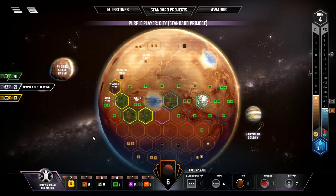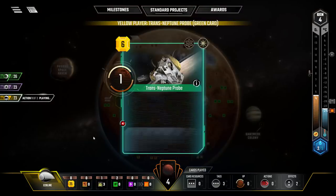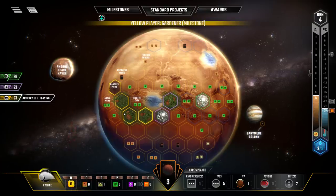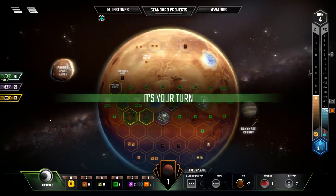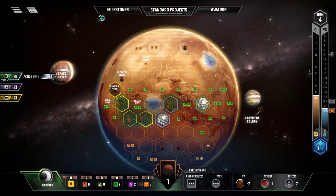Just going to wait for the actions to come back around to me. This player has a lot of plants and cards. Trans-Neptune Probe is going to be worth some victory points and give extra tags. It's our turn now, so we're going to put a break here and come back with the follow-up episode. I'll probably post them back-to-back depending on my upload schedule. If you're new to the channel, those likes, favorites, subscribes, and comments are really helpful. I'll see you guys next time.